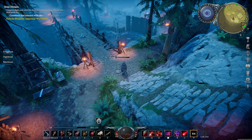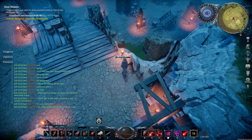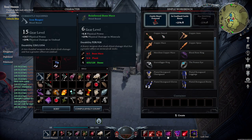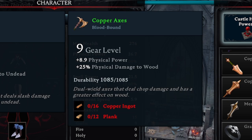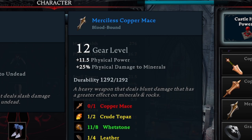Getting around at first can be slow, but why walk all the way back down the path when you can descend from ledges with the shift key. You will have access to a range of different weapons throughout your journey, all of which have bonuses and buffs which can be found in their description. For example, maces have a damage buff to rocks and minerals. You can also find recipes in the world that will allow you to craft merciless versions of other weapons, except with a higher gear level.